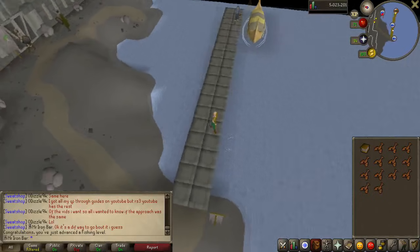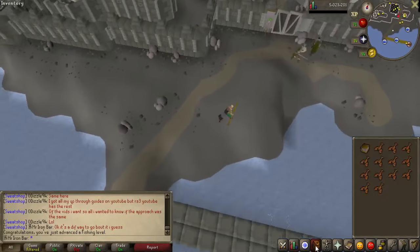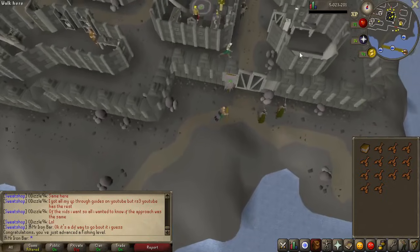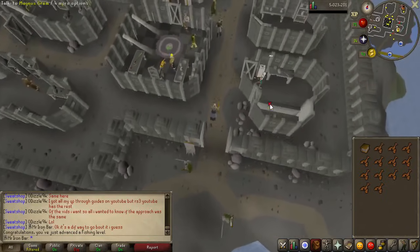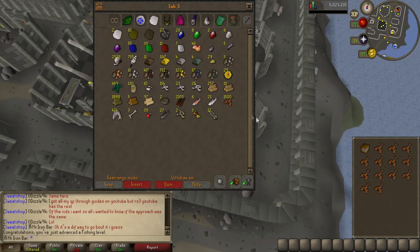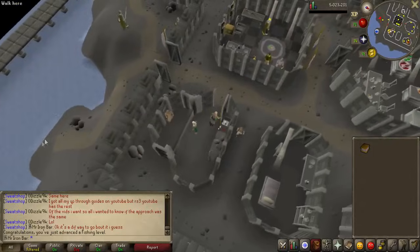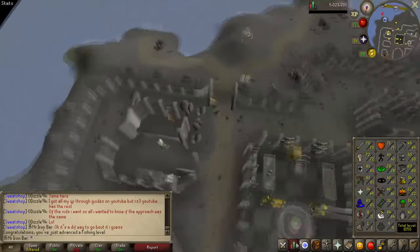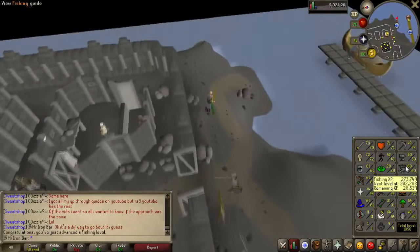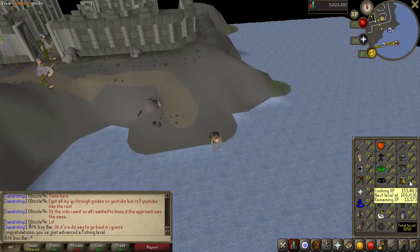I finally hit 60 Fishing — pretty nice skilling milestone. And I think I have about 1,000 raw lobsters. Let me just check real quick. 1,513 actually. That's pretty insane. I still have to fish here for a little bit. But in the next clip I'll probably do some cooking or something.